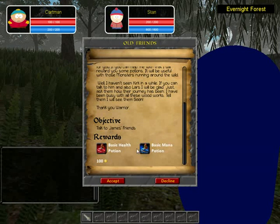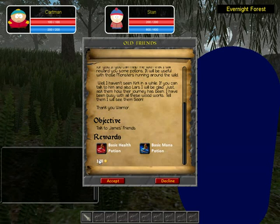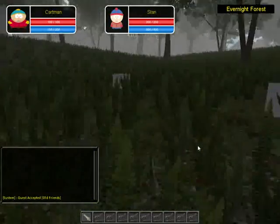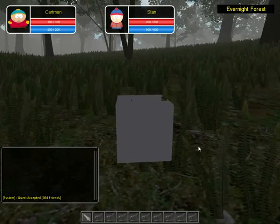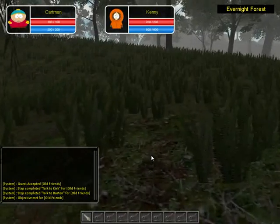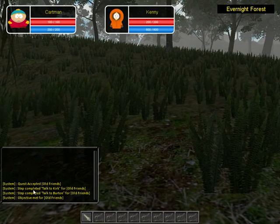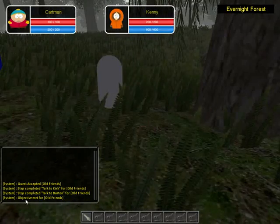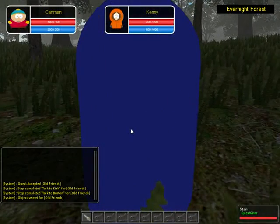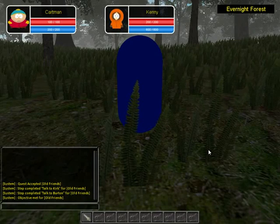If you hover over the rewards it doesn't show a tooltip yet — I haven't worked on it yet but will update later. You can see you'll get 100 gold, potions, and mana potions. All you have to do is talk to his friend. There's also a chat window — it's a serving asset log — it now shows if you accept a quest, if a step is completed, and the objective. The objective has been met so you can turn the quest in. Today I didn't have my friend with me so I'm not going to show the multiplayer functionality.